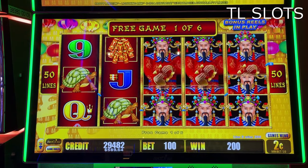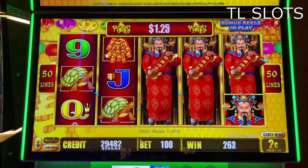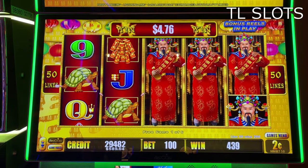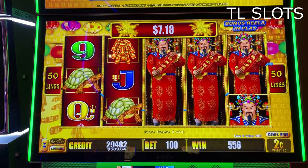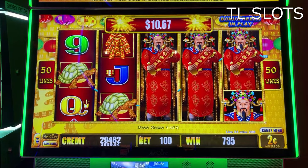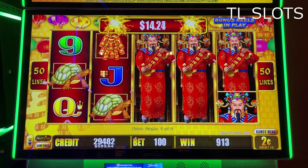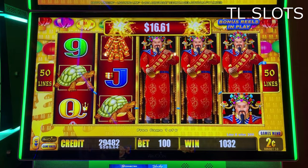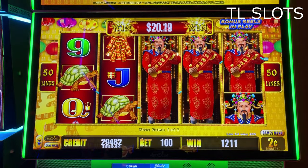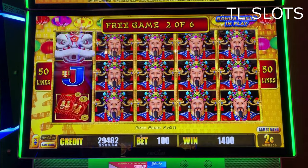Here we go. Wild guys on the right. The winnings are adding up here at the Blue Chip Casino, Michigan City, Indiana. That's free game one of six so far. Please keep your seatbelts fastened as we ascend into the journey. If you look out your windows on the left side, you'll be able to see the Blue Chip Casino, Michigan City, Indiana. And the winnings.